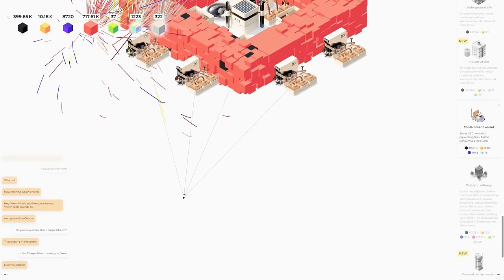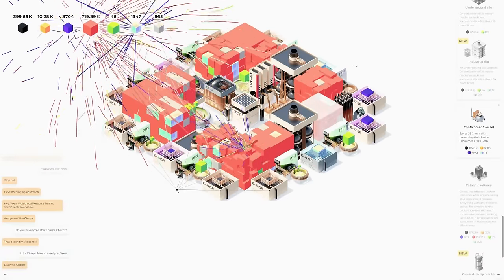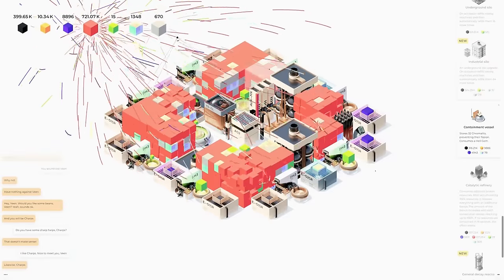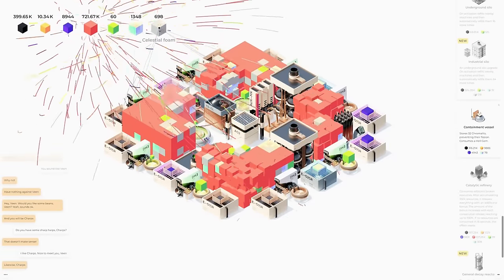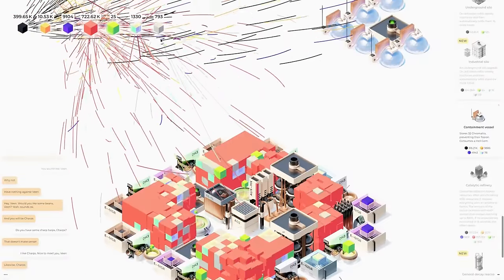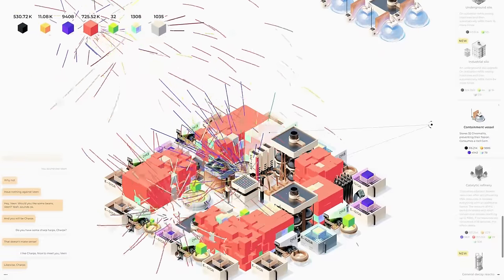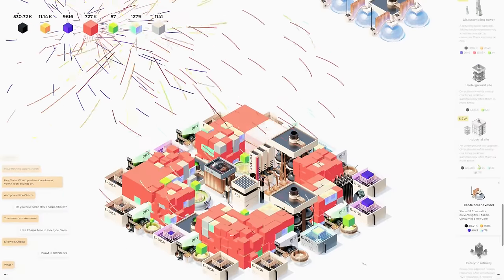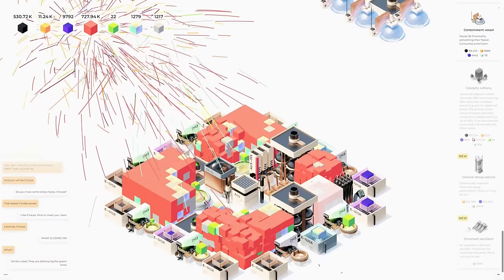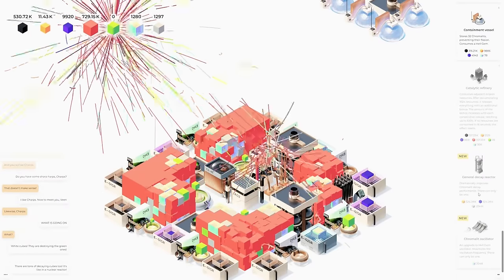What do we have going on with this concrete stuff? Here it is — celestial foam! Wait, my hell gems are blown up — what's going on with my hell gems? Oh we have an industrial silo — dramatically improves chromalite decay performance, there can only be one.